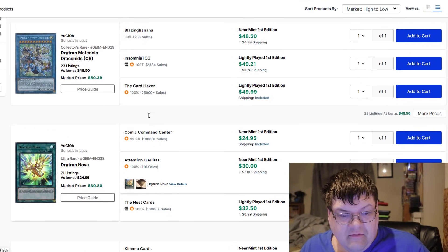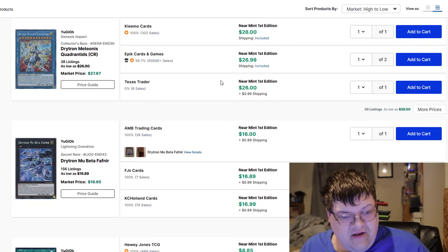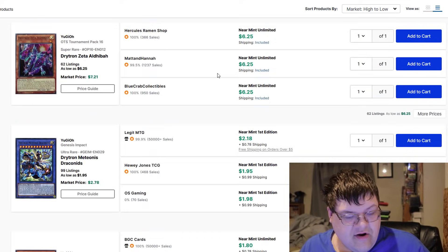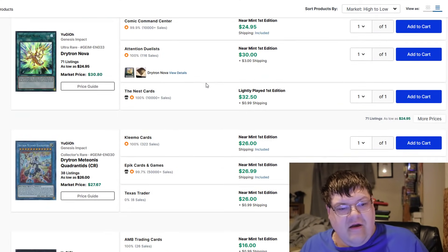Drytron stuff's definitely floating where it's been. Nova's still — that was a cheap one there for $25, basically $30s. Move Beta down. Dynasty Drytron's still floating where it's been. Still pretty cruise control here, all things considered.